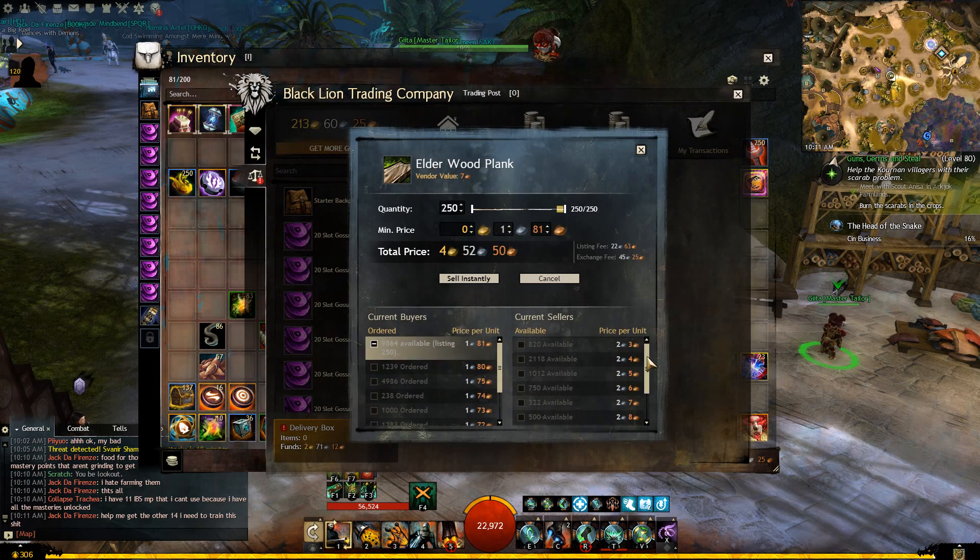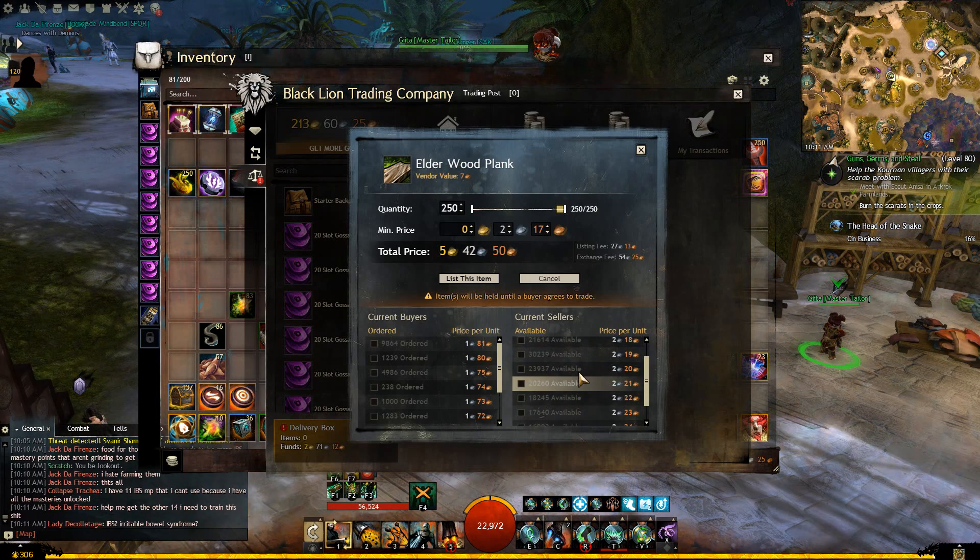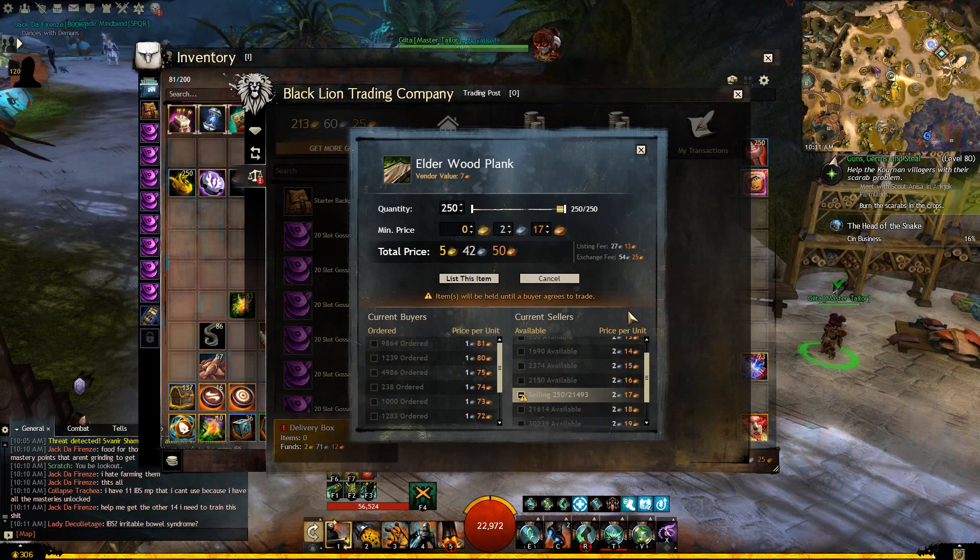Elderwood Planks — I don't see a wall at first, but actually here it is: 2 silver 17 copper, where it starts to get to 20,000, 20,000, 30,000 listed quantities. Everything above that value is around 20,000 listed. As I said, that tells you it's going to take a lot longer to break through that wall than to get to 2 silver 17 copper.